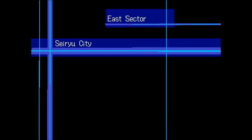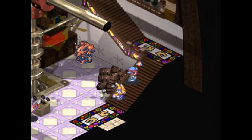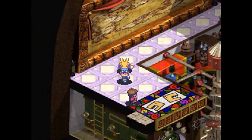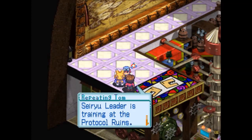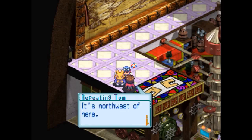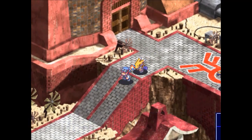Now let's prompt — where is the Syria leader? I think there's a boy up these stairs who will tell us to go to Protocol Ruins. Yes: the Syria leader is training at Protocol Ruins, northwest of here. Thank you, Tom. It wasn't for nothing though — we bought the weapon, so now we're at full attack capacity.